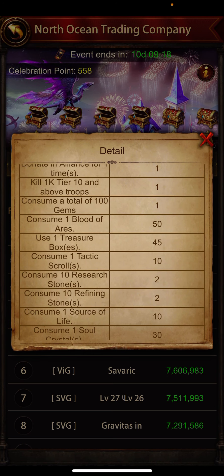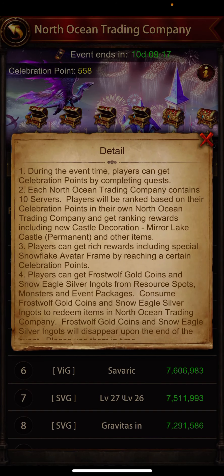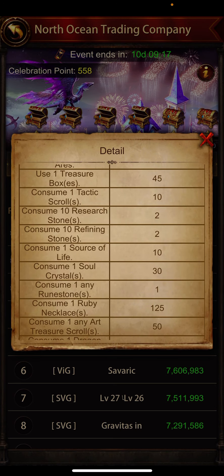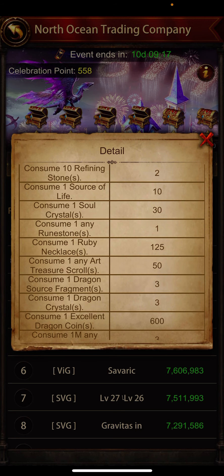Using one treasure box gives you 45 scores. I opened up some treasure boxes and got tactic scrolls and many other things. Consuming one ruby necklace gives you 125 score.